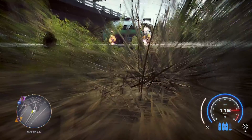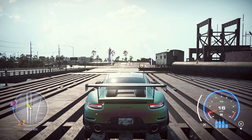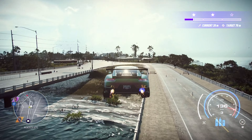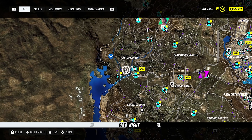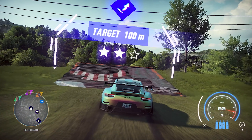You'll want to aim yourself to land between the two bridges. This will force the game to reset you back to before the jump on the ledge, and you can keep repeating it. One star rewards you 3,300 credits, and if you have a fast enough car and hit two stars you'll be making approximately 5,000 credits — nearly double. It only takes a couple of seconds to drive off, reset, and go again.